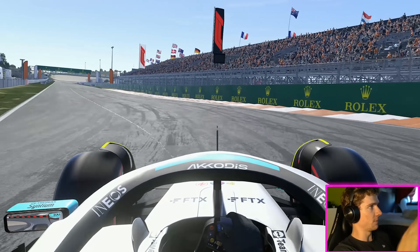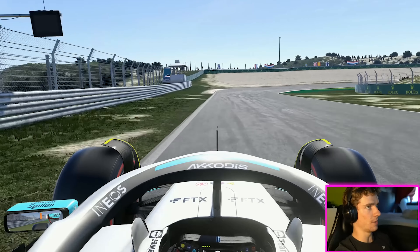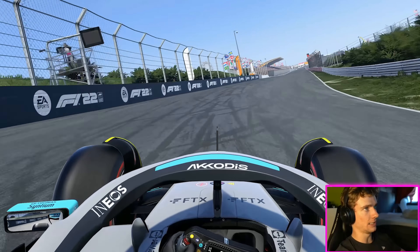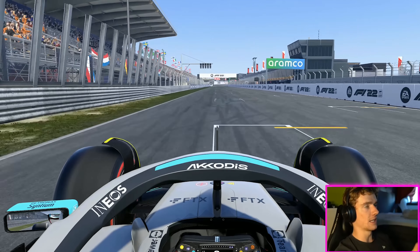Try to keep the minimum speed up through the left-hander. Now the final corner is coming up — the fifth gear exit is very important, it can make or break your lap. Then it's flat out to the line with DRS open, and that's a lap around the Zandvoort circuit.